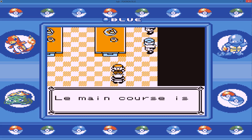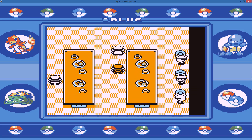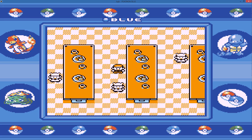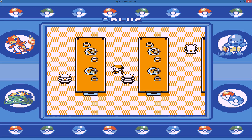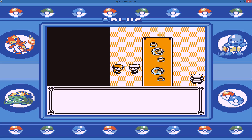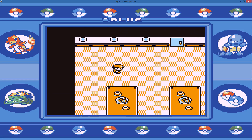In Fire Red and Leaf Green there's a lot of berries that can be found in the kitchen. Unfortunately in this game there seems to be only a Great Ball, which is a decent item — so just the Great Ball.